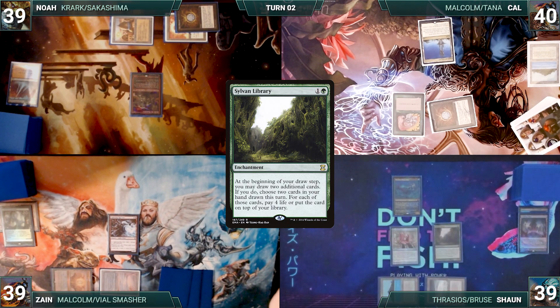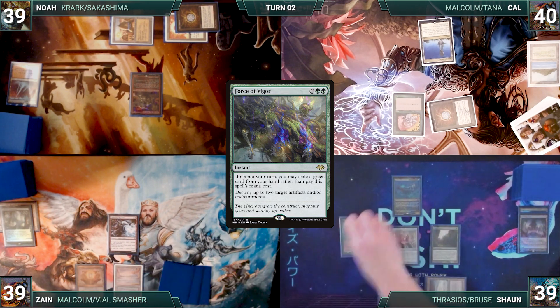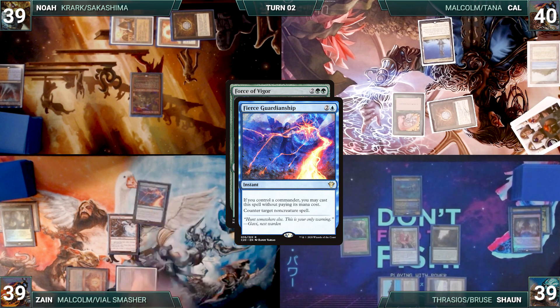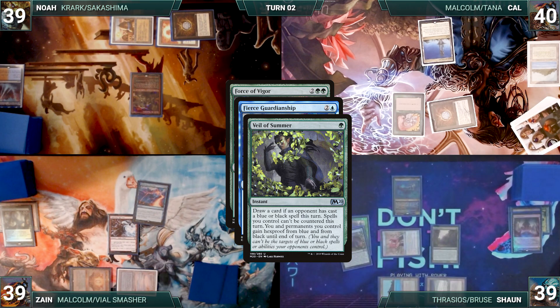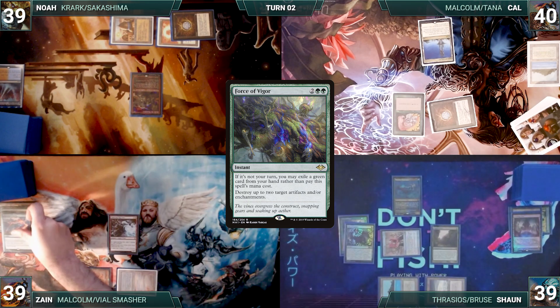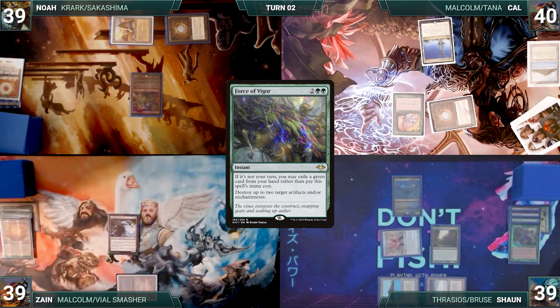Sean draws and plays a Tundra. He casts Sylvan Library and ships the turn to Zane. During Zane's upkeep, Sean casts Force of Vigor for its alternate cost, exiling a green card, targeting both Zane's and Noah's Sol Rings. In response, Zane hard casts Fierce Guardianship, targeting Force of Vigor. In response, Sean casts Veil of Summer. Veil resolves and Sean draws. Fierce fizzles, and Force of Vigor resolves, destroying both Sol Rings. Zane draws, curses Sean's name, takes no other actions, and gives the turn to Noah.